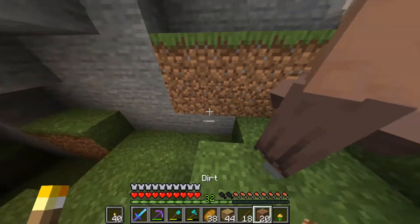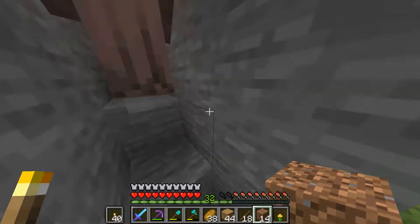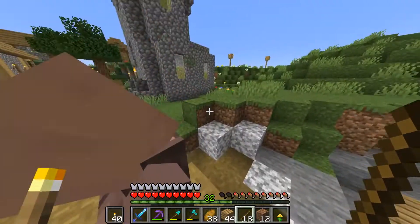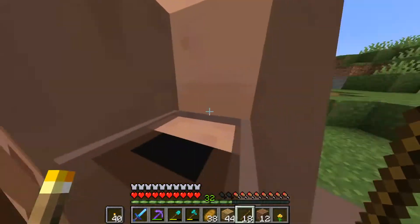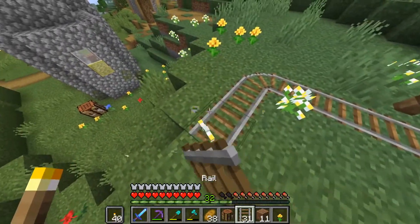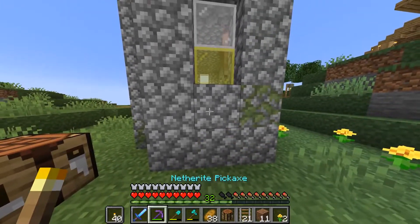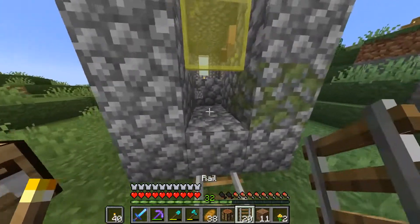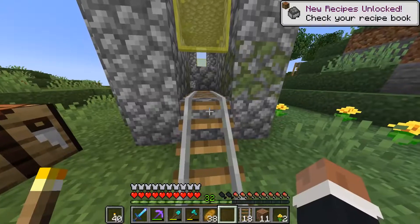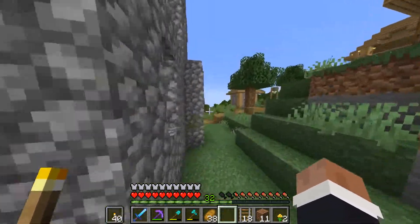I'm going to block them off so they don't go even further down. Come up now please - he's actually going up, nice, that's easier than expected. We'll just block the rest in so they don't leave. I've got this genius idea where we put these into the church so the villager just goes and gets straight in the minecart and then we could push them all the way back. Hopefully this goes smoothly - I don't do this very often.